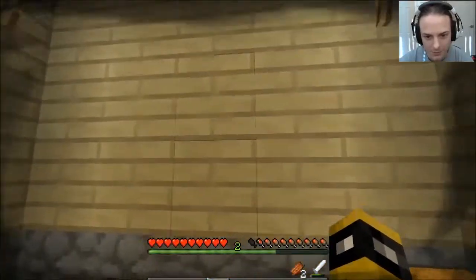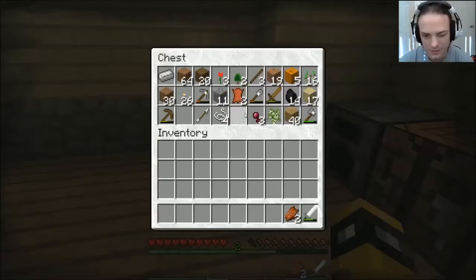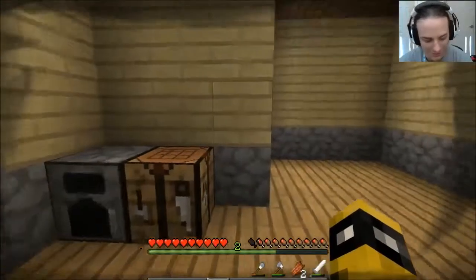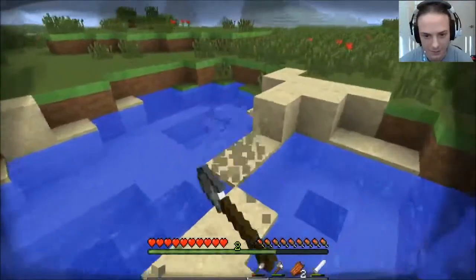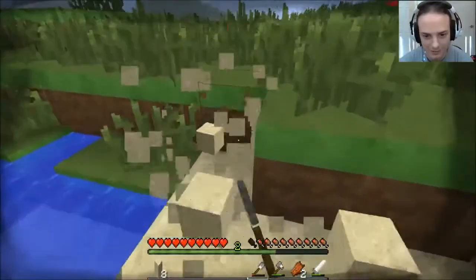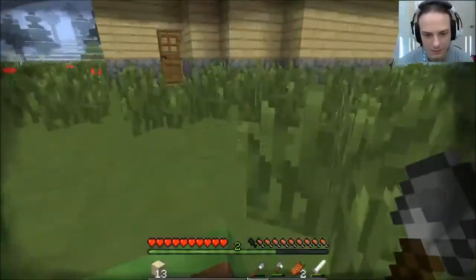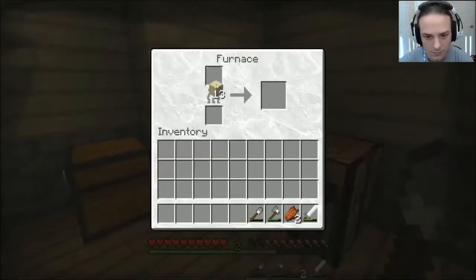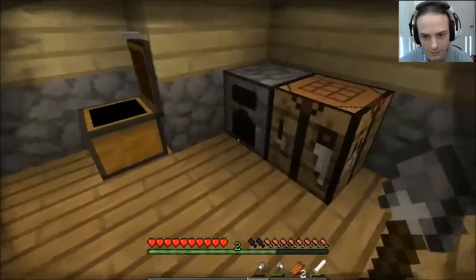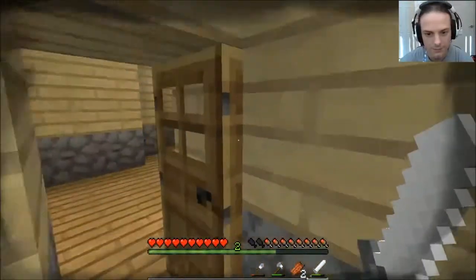Next thing I want to do is put a window on it - I think houses are kind of boring when they don't have any windows. As I said, I wasn't going to put a lot of detail into it, but I want a window. So let's go get some sand and we'll make a little simple window and then we'll be done with this. I need to kill a spider - it's getting really annoying. The whole time I was building the floor it was just that loud screeching noise. I'll have enough coal to cook a little bit - let's go hunting while that's cooking.